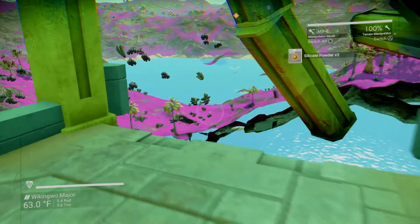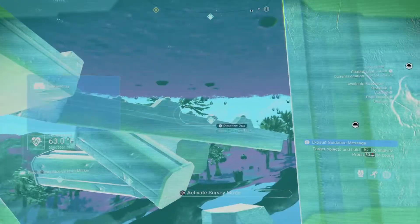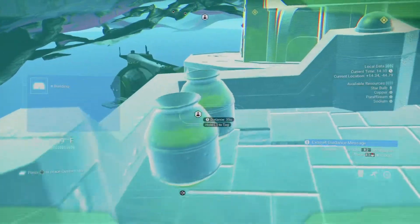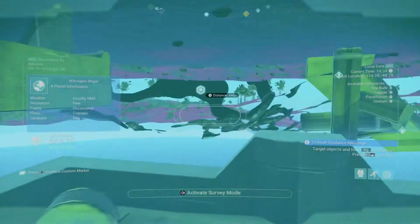Now that is really weird — as soon as I hit the terrain manipulator, the surface appears. I don't know if my ship is sitting on something or if it's embedded in the side of the ruins.